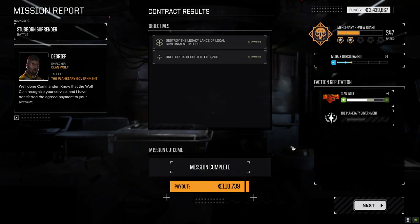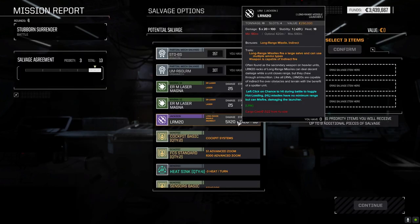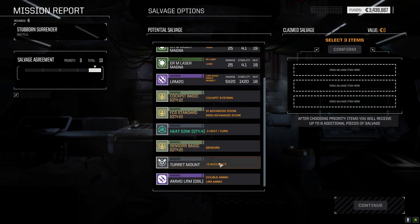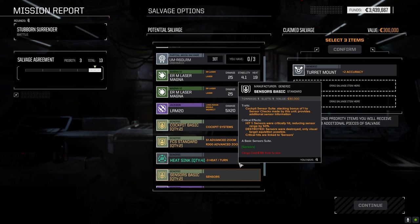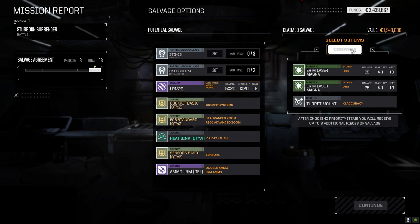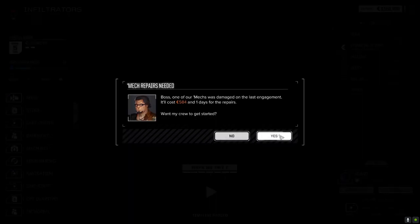Mission successful! I could have dropped with one mech for that. Whatever — we all got XP for it so that's the most important thing. Turret mount — plus-two accuracy to weapons mounted in the same location, that's interesting. Should we take the mech parts or the Magna lasers? Let's take the Magna lasers. We get it all anyway.